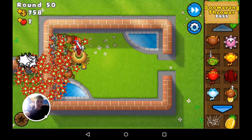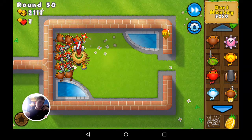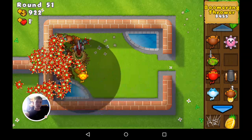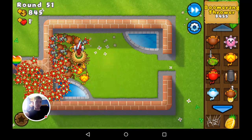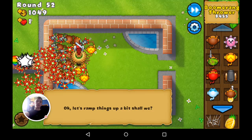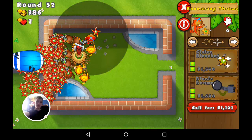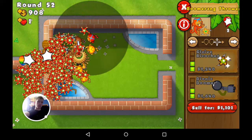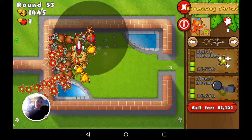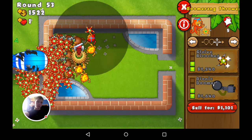This is round 50 — this is where we'd be ending if we were on easy. On easy, dart monkeys cost 190 instead of 250. On Impoppable mode everything costs more. If you're playing Impoppable without the specialty building, the boomerang throwers would cost around 470 instead of 455, because the specialty building reduces tower and upgrade cost by 5%. I've been playing this game a lot — normally I complete the same levels over and over for fun or when I'm bored.